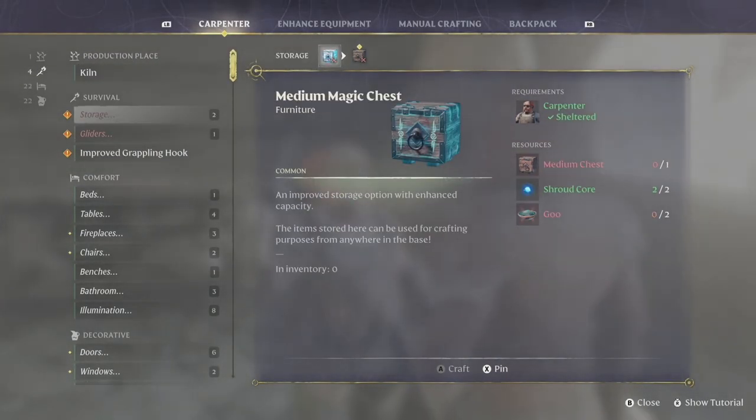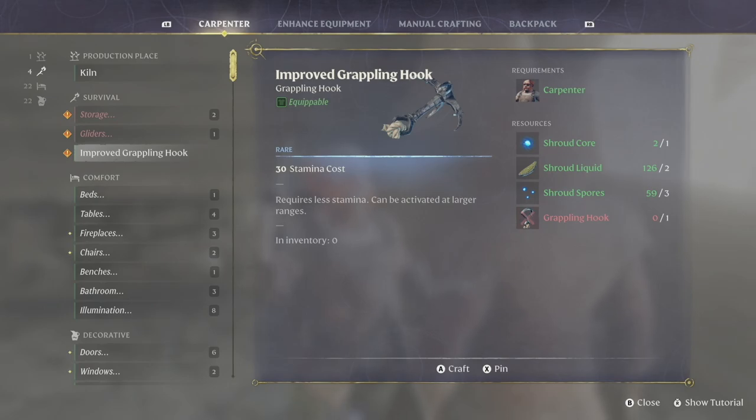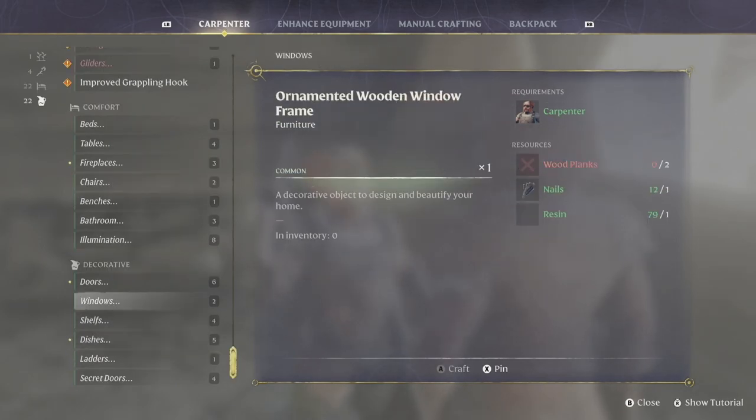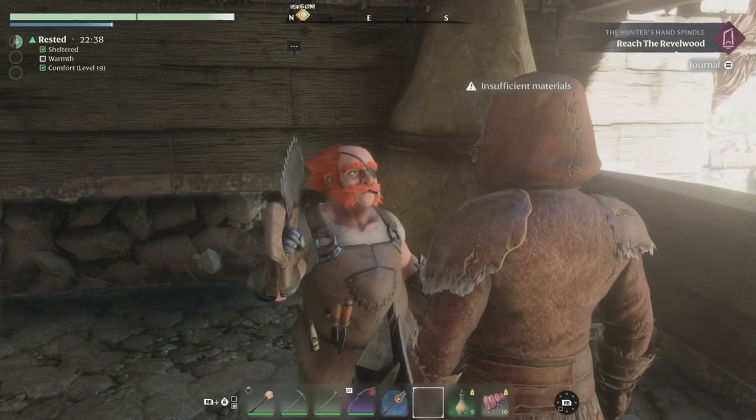We unlocked a medium magic chest, and we need shroud core and goo — that's really expensive, I don't know if we'll be doing that anytime soon. We only need two more shroud sacks and then we'll be able to get our improved glider. We almost can do the grappling hook but again it's shroud cores. There's so many new items in here too — look at those windows, that's a nice window.